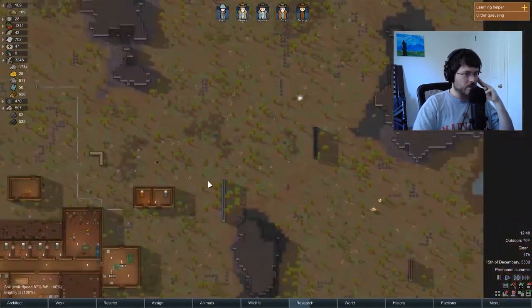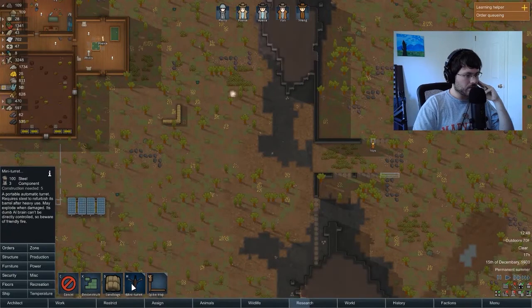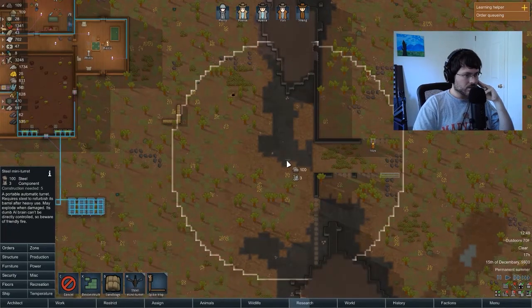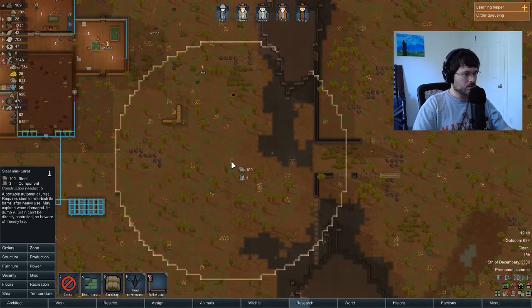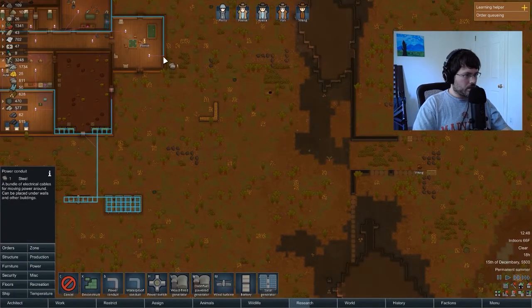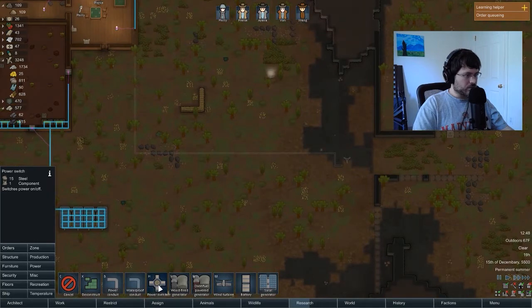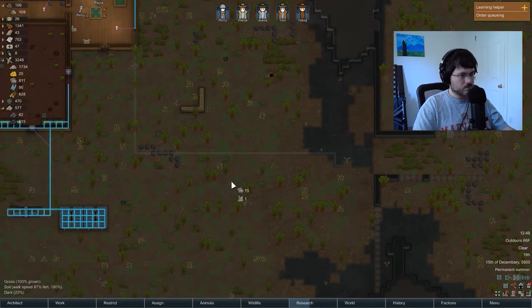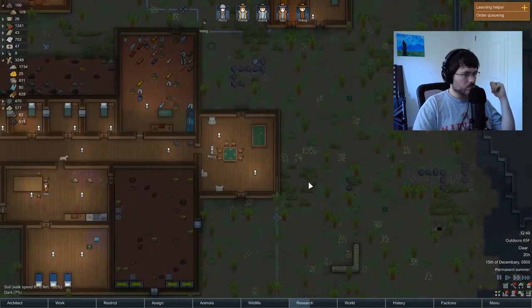I want to build another turret on the right over here — a security turret, let's make this guy right here. Let's add the power line coming from here, and add a switch here too. Probably need to get some more wood in a minute.